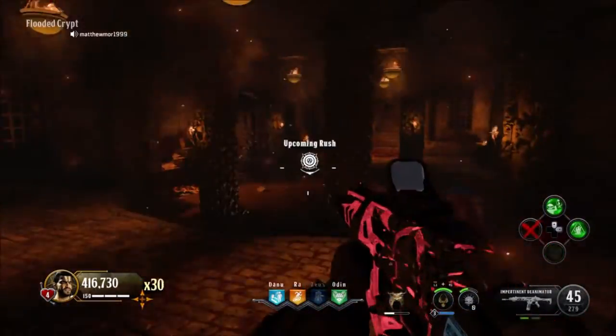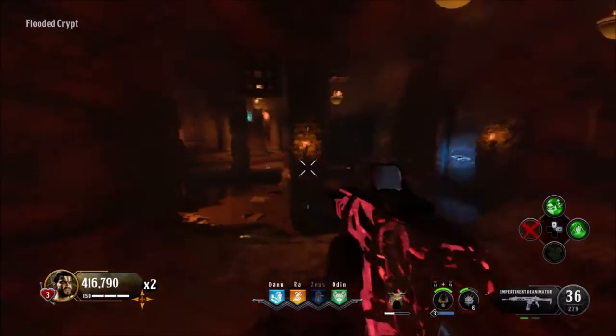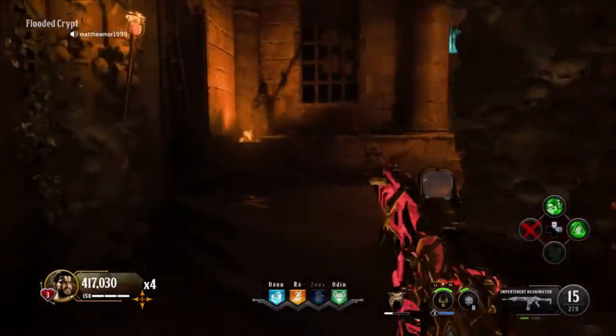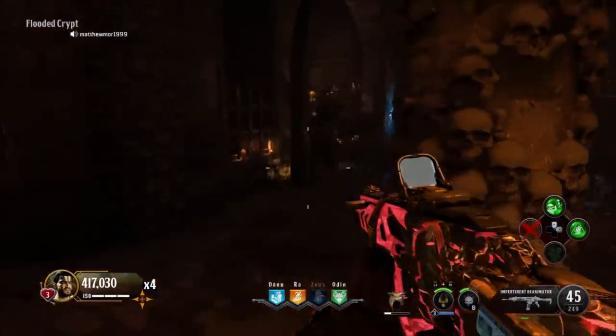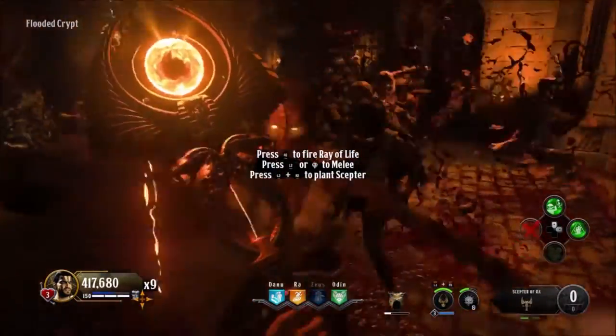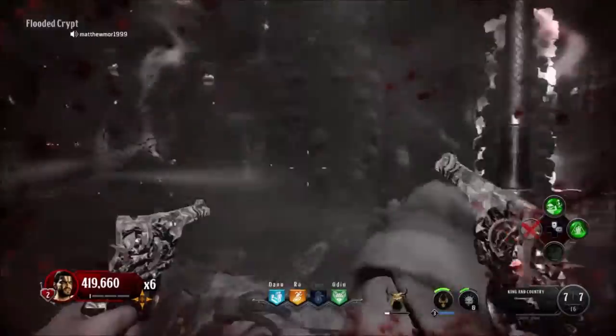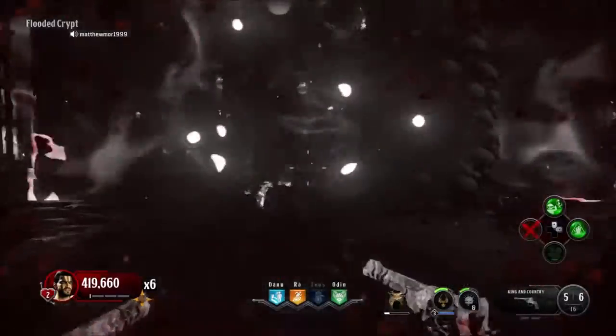For the fourth change, there's been a balancing adjustment to the hellhounds for Mob of the Dead and Classified. The adjustments cover the spawn radius, speed, and frequency — so I'm guessing they've slowed them down slightly, reduced the spawning rate, and made them spawn less frequently overall.